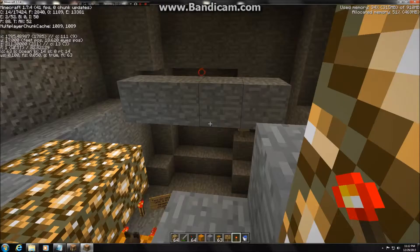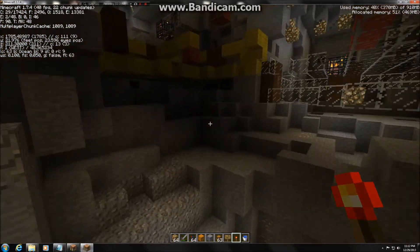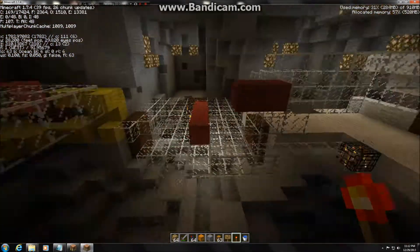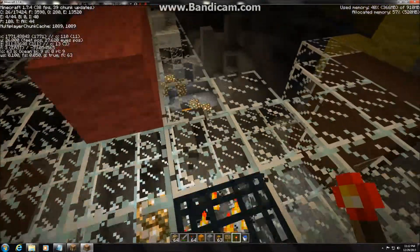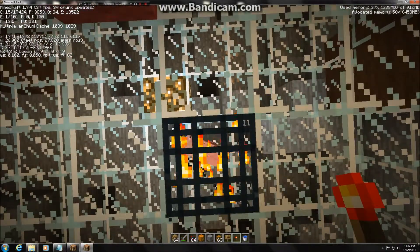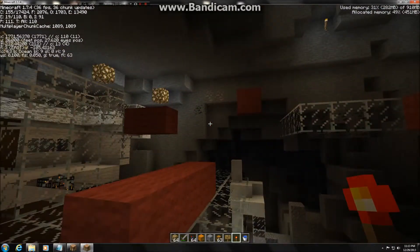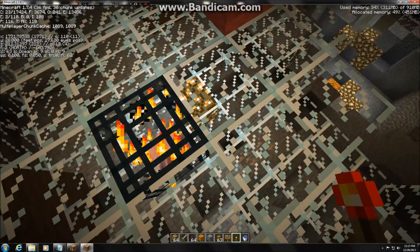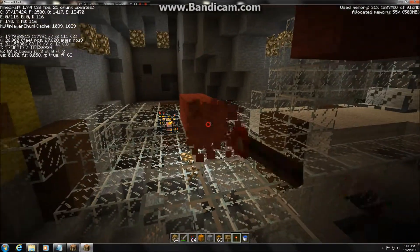What I did was go into creative, make a random world, and place pig spawners at the exact coordinates that they are in the server world. If I were to stand on this spawner on the server, I'd be at coordinates 1771, 26, -211 — and the same is true for the other two spawners. Same exact locations.